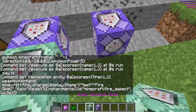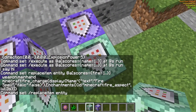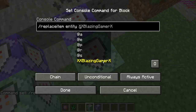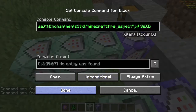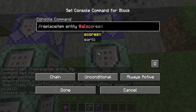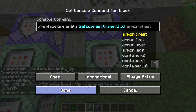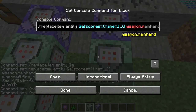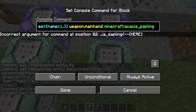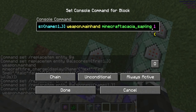Next you need a replaceitem command. It's a bit long but basically: at @a, scores equal to your scoreboard name, weapon mainhand — it's going to be in your main hand — acacia_sapling, count 1. You can also add NBT to it, like enchantments.